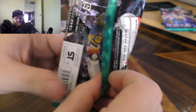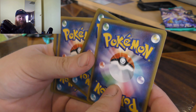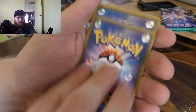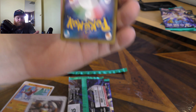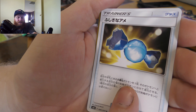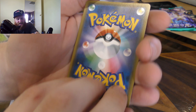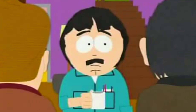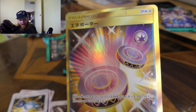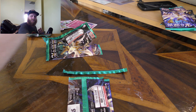Alright, get this pack open. Got Hawlucha, Diggersby, Espurr, and a Rare Candy — pretty, though it's not in English, I need those for my Dex. And the rare is — oh my god! Yeah, that's a super rare card. I was hoping for a rainbow rare but this'll do. I'm really happy about that, that's really awesome guys. Really good.